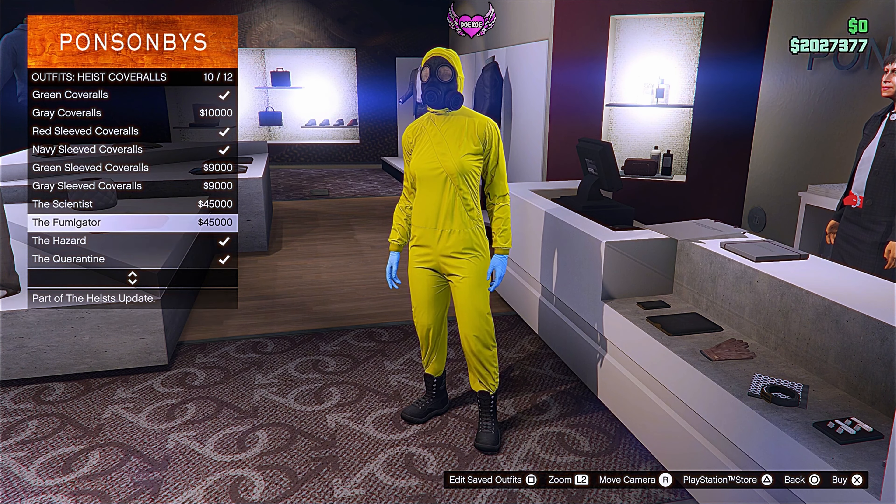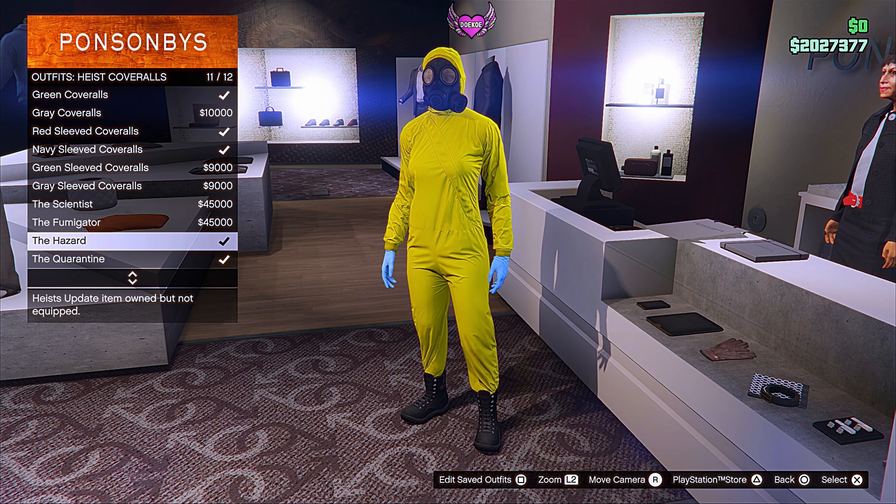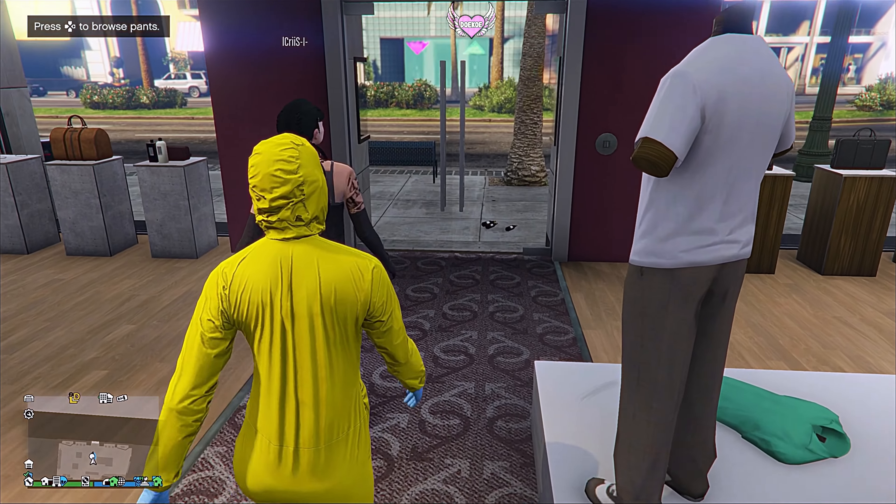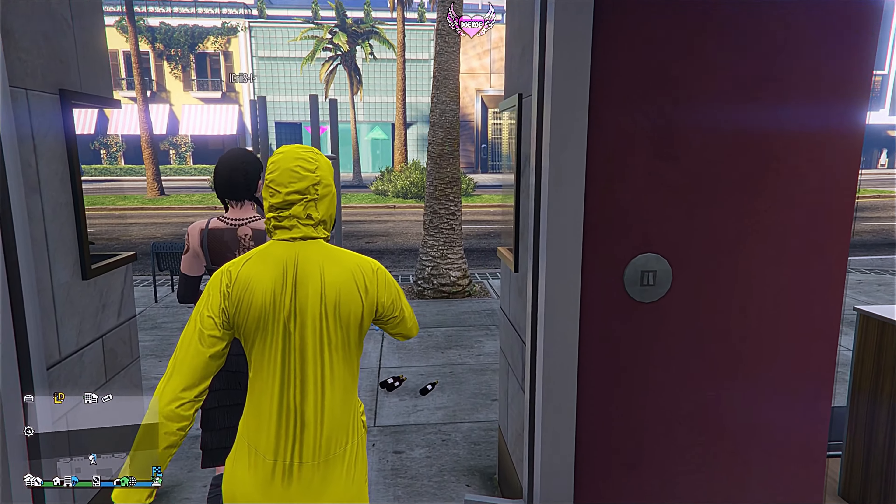Now go to the outfit section and choose one of these four with the gas mask on it — the heist coveralls. I'm just gonna equip this one. Then go back and head over to my apartment to do the telescope glitch.